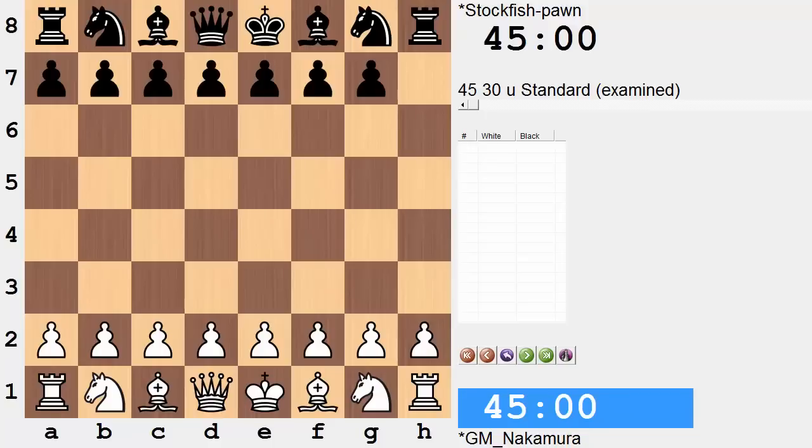Hi everyone, it's Jerry. This is game three of four between Hikaru Nakamura and the world's top chess engine, Stockfish, but with an interesting condition. Nakamura, of course, is without an engine in this one and Stockfish is without an H-pawn. So it's already quite interesting to try and come up with some strategy from the initial position, because I don't know if this is so bad of a pawn to not have.